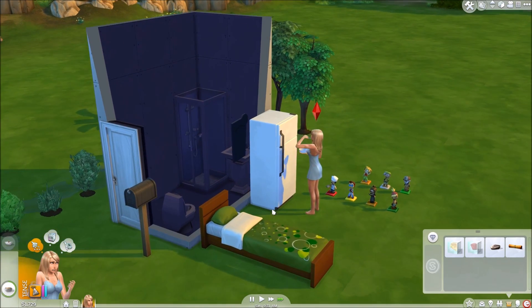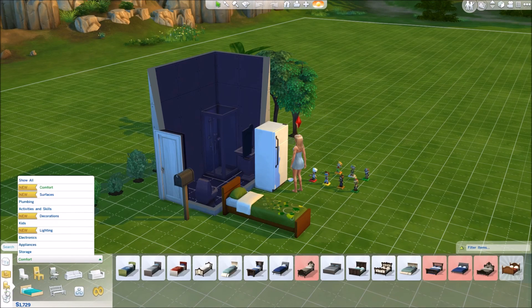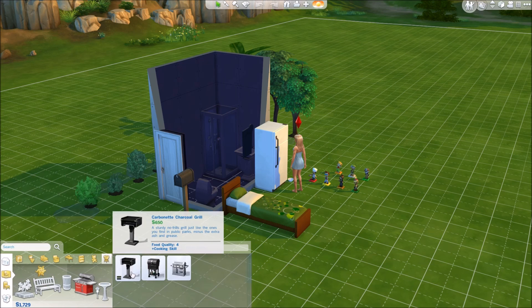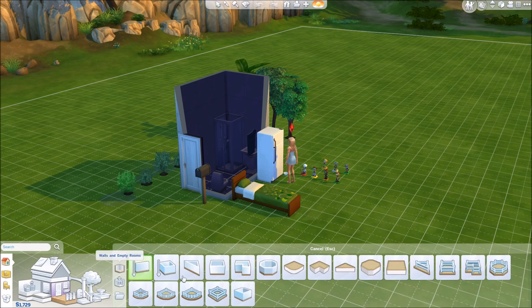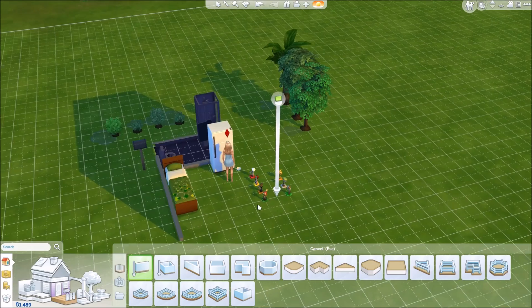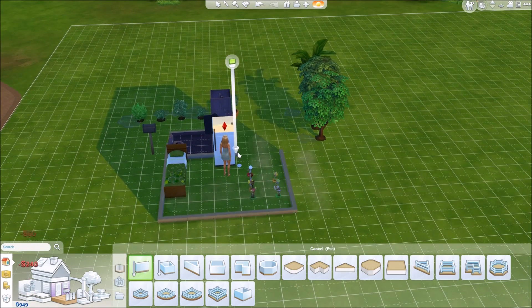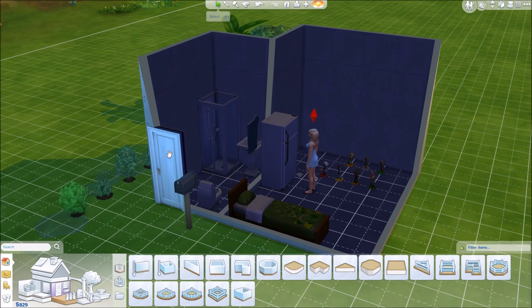Maybe we should build her a little bit of a house because I feel bad for her living like this. Maybe if we got her a barbecue — 650 for the outdoor cooking. We're going to try and build some walls. We can't afford that kitchen either. So if we put a wall just here, and then a wall just here, and then one here, and one there — let's put the walls down and grab this door.